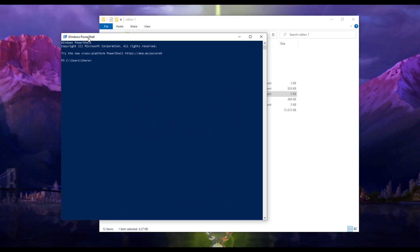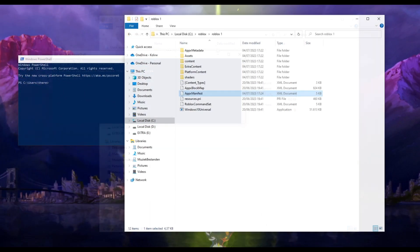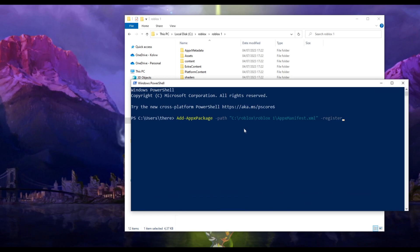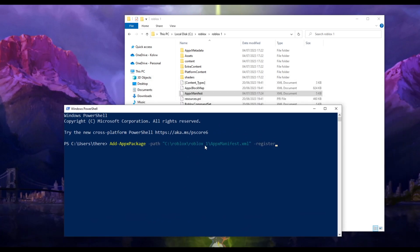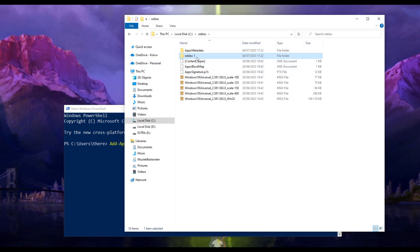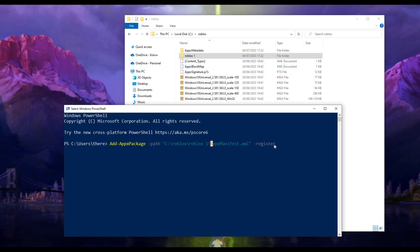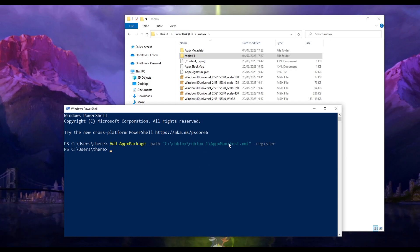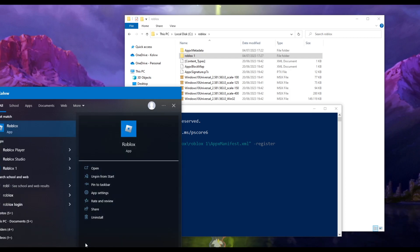Open Windows PowerShell. Head over to scriptsomg.com again or just type it yourself, and copy the PowerShell script. Paste it in PowerShell. Make sure that this part matches your folder name - 'roblox 1', just like my folder. Press Enter and it will process - it's done. If you have two instances like 'roblox 1' and 'roblox 2', you'll have to do this twice - enter for roblox 1 then enter for roblox 2.